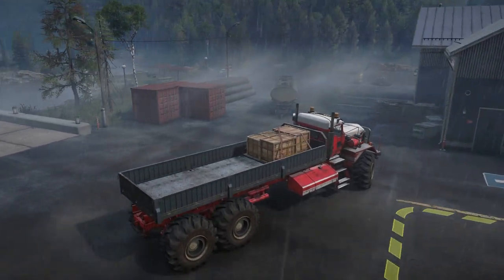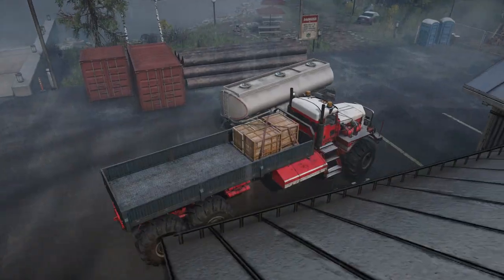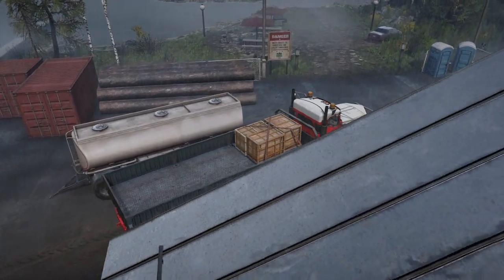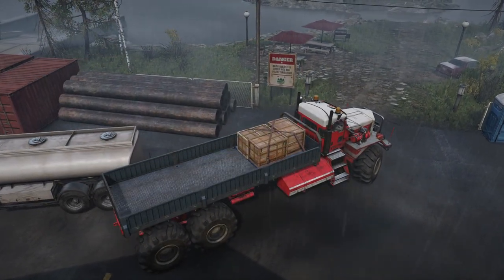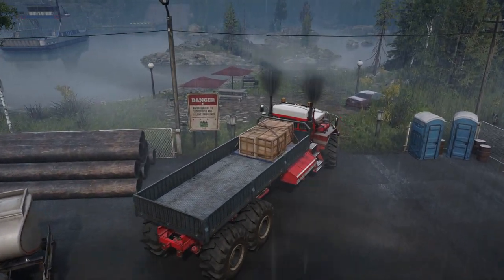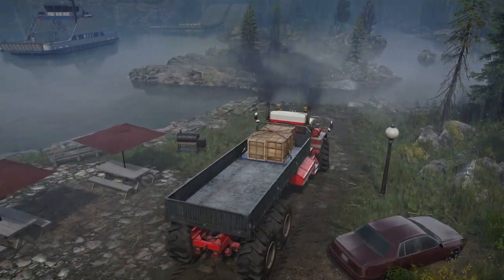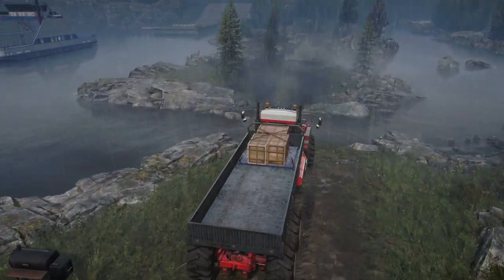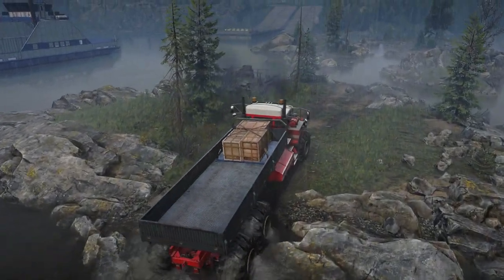When I first heard about ferries coming to the game I was super excited, but this is underwhelming to say the least. The other thing is the positioning of this ferry — it's literally next to the garage, and I can see the other shore. Just to the right of the ferry there are these little islands, and I've got my stopwatch running to see how long it takes to cross to the other shore.